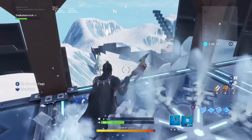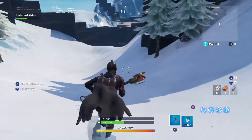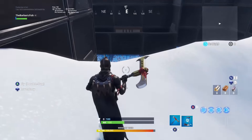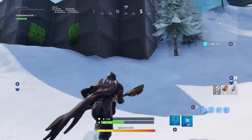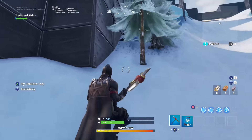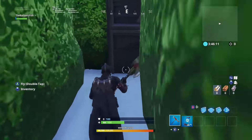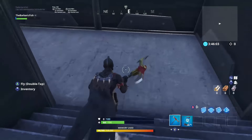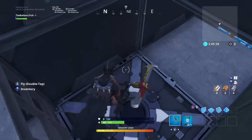On level seven you could try getting all the way and jumping over to this ledge, but what you actually want to do is slow down right here. Come down here and walk away. And now you'll make it to level eight.